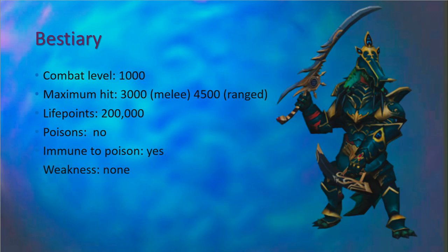Some info about the boss: Vindicta and Gorvek have a combat level of 1,000, have a maximum hit of 3,000 with melee and 4,500 with ranged, have 200,000 life points, are not poisonous, they are immune to poison, and they have no weakness.